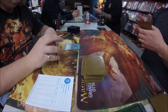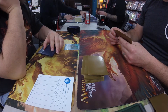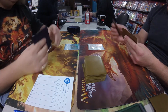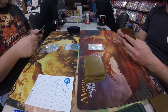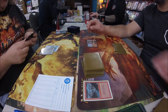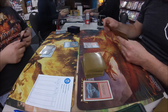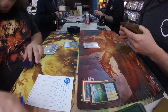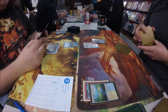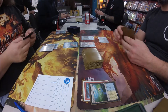Fred is starting out with an Island, Curse Catcher. Curse Catcher is a 1/1 for 1 blue and you can sacrifice it to counter an instant or sorcery. Michael plays a shock land. Fred goes to combat but before combat Mike bolts the Curse Catcher. Second main phase, Fred plays a Silvergill Adept, which is a 2-mana 2/1. When it enters the battlefield, you can reveal a Merfolk from your hand — it looks like Fred revealed a Master of Waves. Mike fetches a Watery Grave with his Flooded Strand and drops what appears to be a Delver of Secrets.